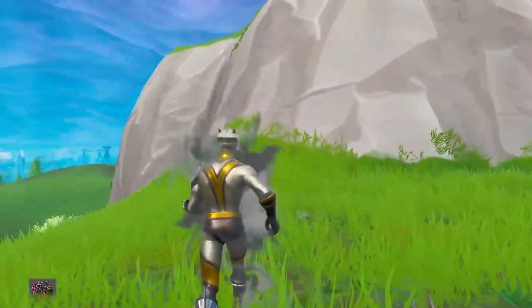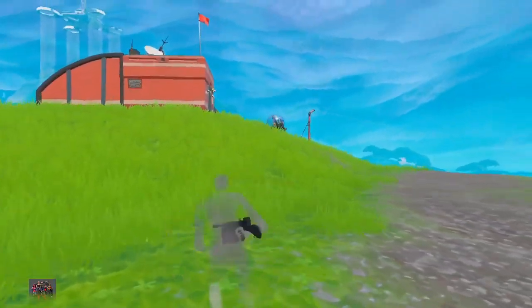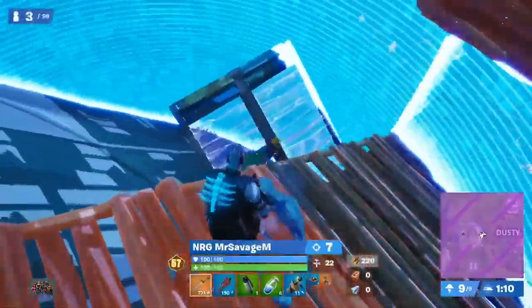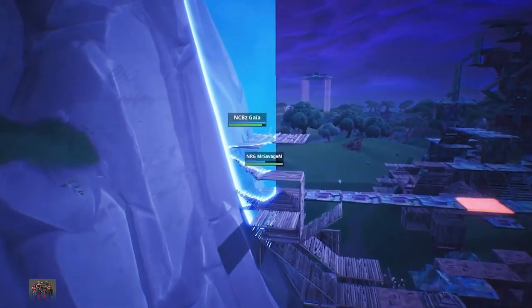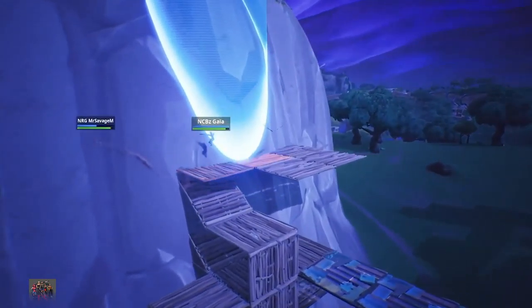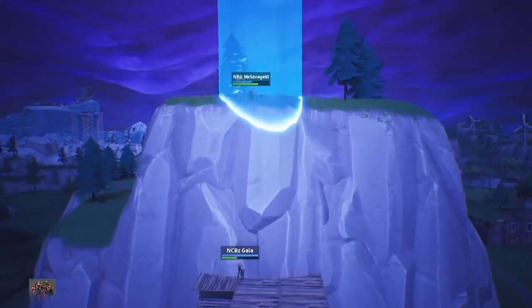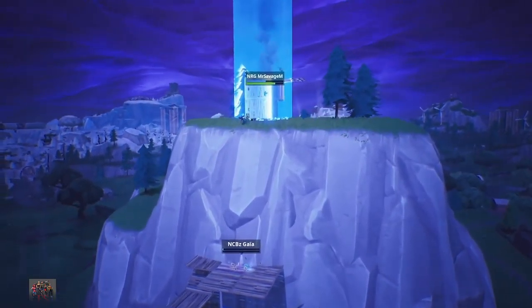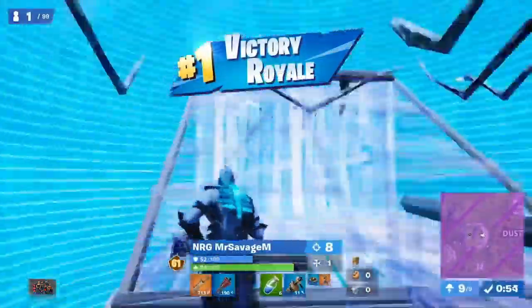Another crazy item which offers incredible mobility is the Shadow Bomb. It creates a silhouette-like form which can help you jump and sneak by dangerous situations, and even climb up builds. There are a ton of ways these bombs can be utilized. Here's an example of an insane 200 IQ play from Mr. Savage, showing you how to utilize the Shadow Bomb. They've got to go up the side of a mountain, and it's Shadow Bomb time. He's getting completely blocked out. He's deciding to take storm damage — and he does it! What a play! That's an incredible way to use the Shadow Bomb. The mobility it provides for rotating is like nothing we've ever seen.